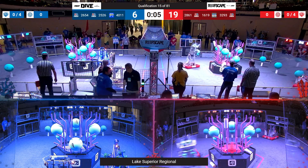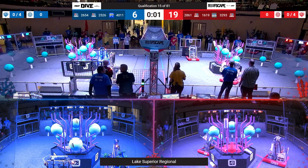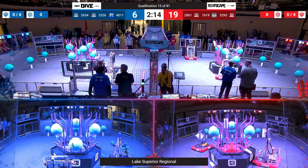3293 Autobots looks like they're lining up to pick up from the human player in their feeder station. Let's see if they're able to also score that Coral in addition to their preloaded one. Blue Alliance is able to move off that starting line.